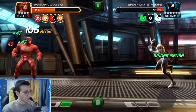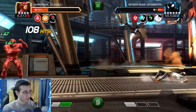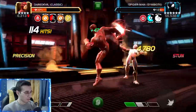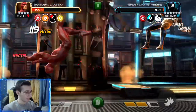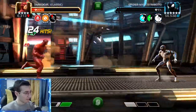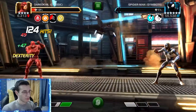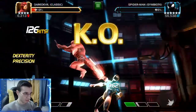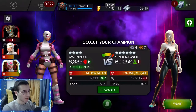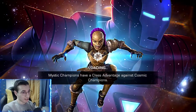He has 16% health left. We're in the corner and we blocked - you can see 2.1 blocked but it's a perfect block, so we only lost 2.1. We also have Guardian. After the heavy attack we're at 1%, then we intercept with the SP1 and he goes down. Daredevil's stun from the SP1 is pretty nice as well with that critical boost. Now we move on to Spider-Gwen.